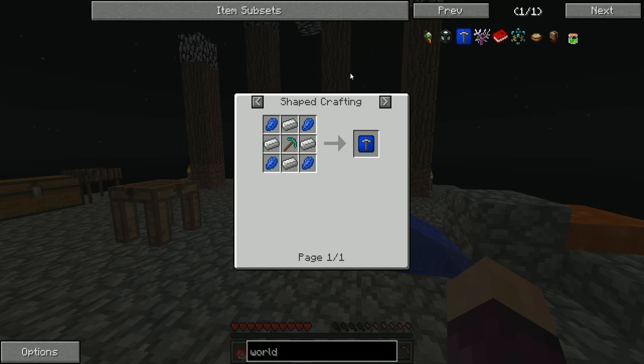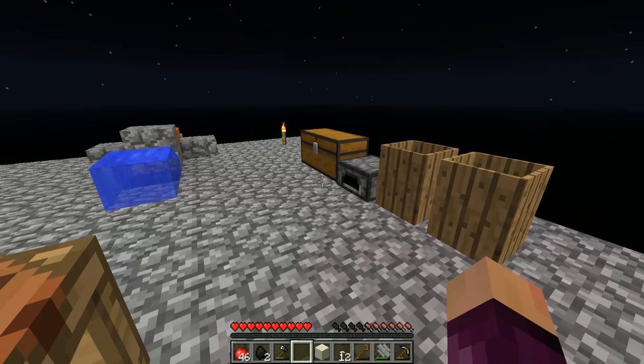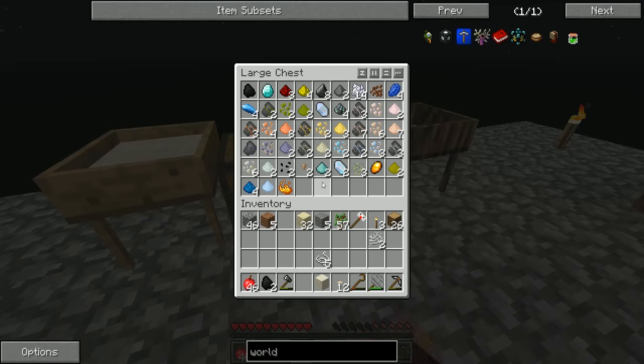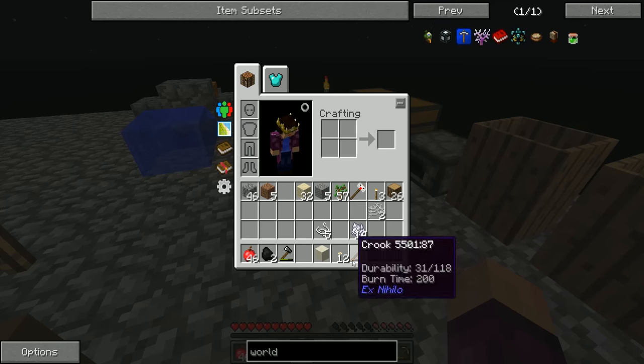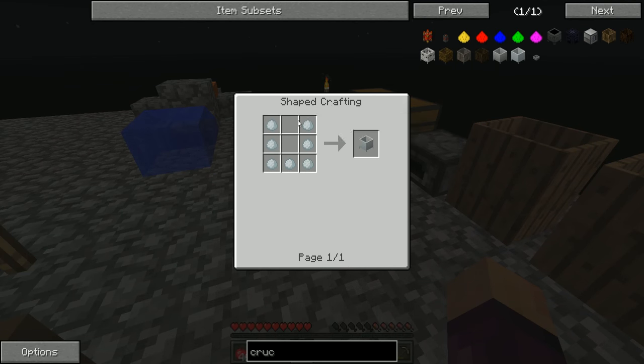Before we go away to sift all that stuff, I'd like to set up a crucible. For those who have played with Ex Nihilo before, you'll know that a crucible is how we get lava in the sky. To get a crucible we're going to need some porcelain clay.